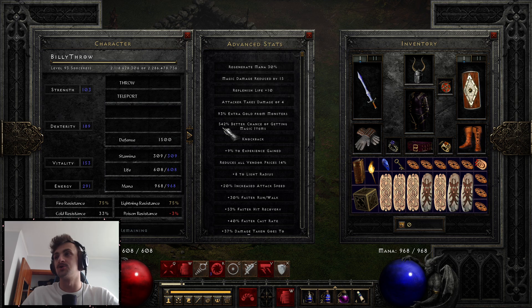We have 542 magic find and we can definitely get over 600 with some gear replacements. I'm still level 93 — this is probably the end of my pushing levels on my throw sorceress. I'm not sure when I'll get this video out, maybe after I've already started my singer barbarian, but I'll explain more of that when you see it on stream.